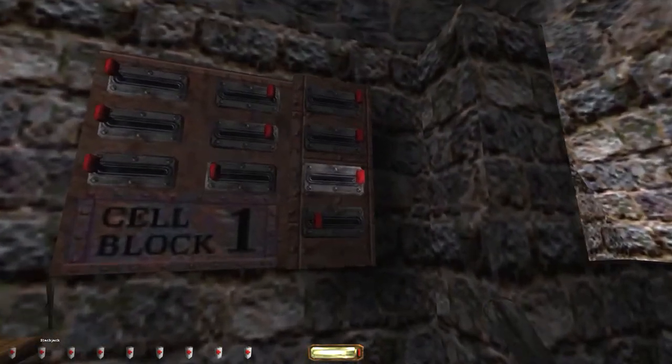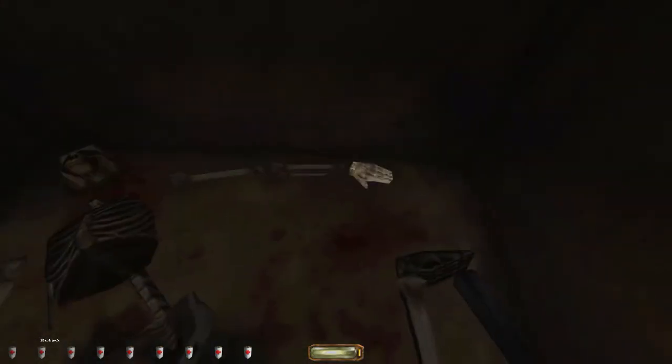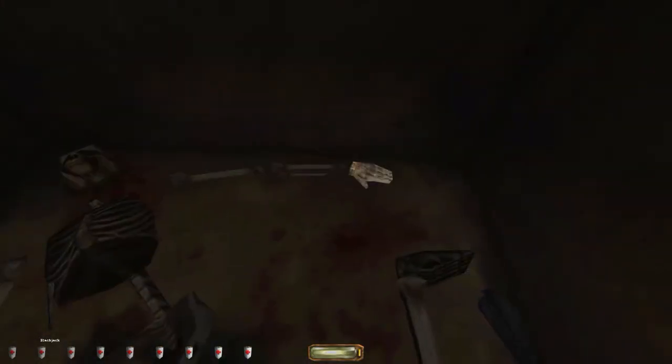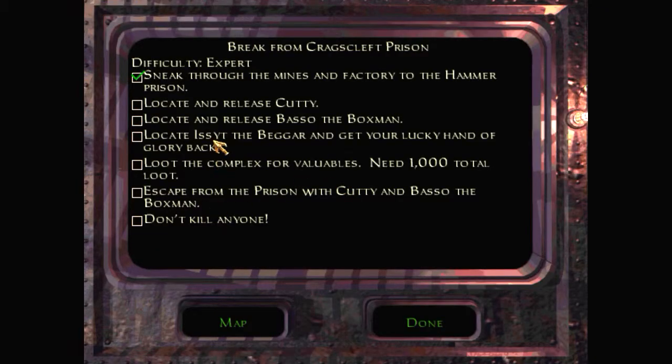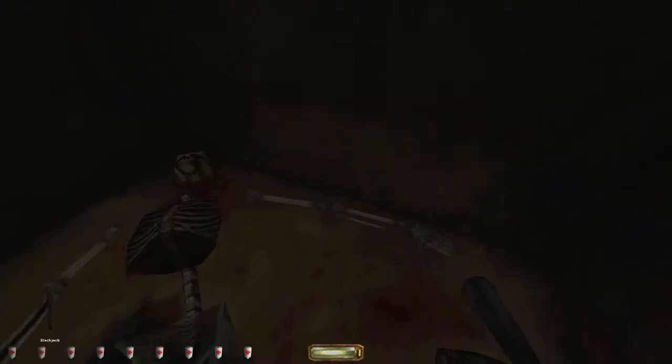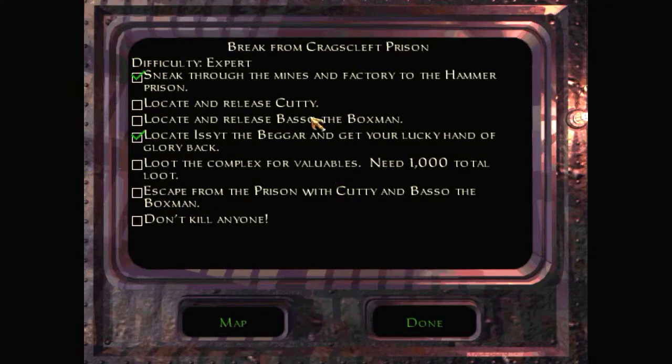Cell number 10 then. And in the other one there was a skeleton. Right in here. And look at this — I guess this is Isa, the Bagger. And his hand of glory.